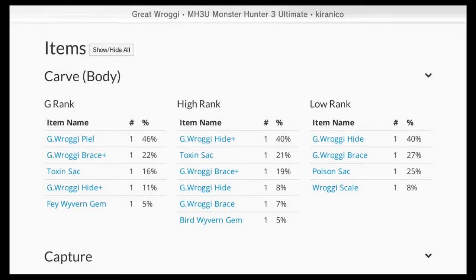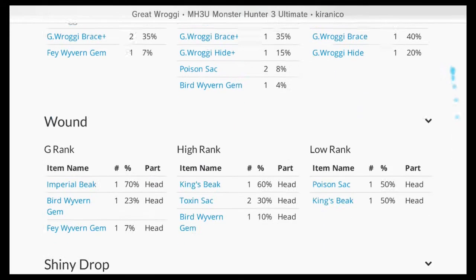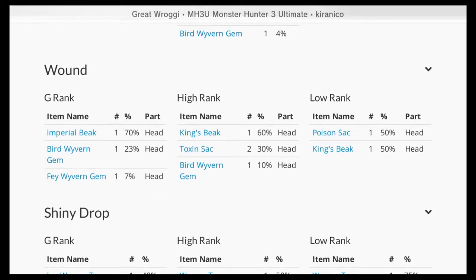The carves — there are just body carves. You can't chop his tail off or anything like that. Here are all the capture percentages. For wounds, you can wound his head just like the Jaggi — that's the only wound spot. So that's probably where you'll break its sac and impair its ability to spit poison. It probably just won't spit as often, or it'll try and spit and end up with basically a dry cloud instead.